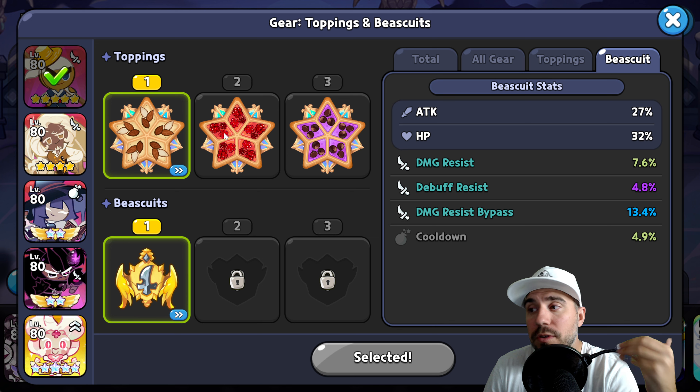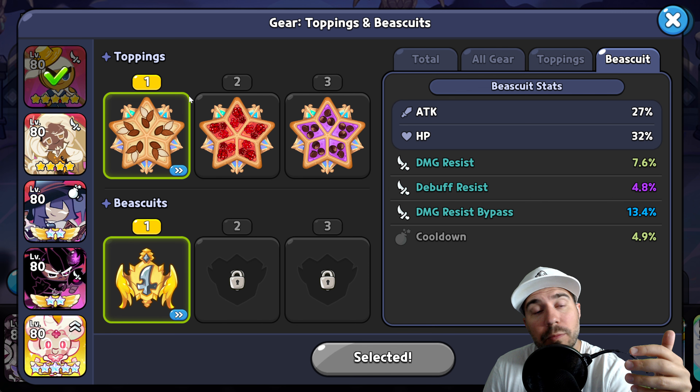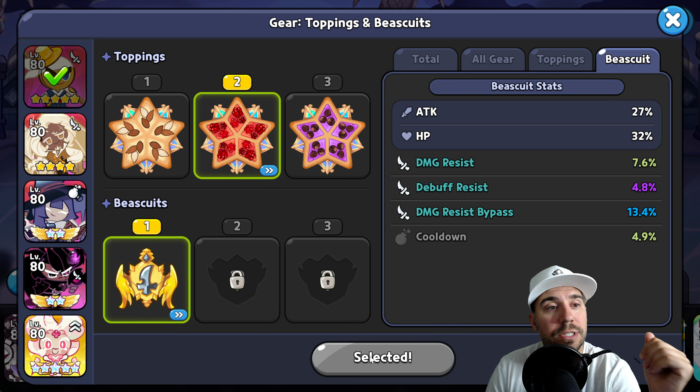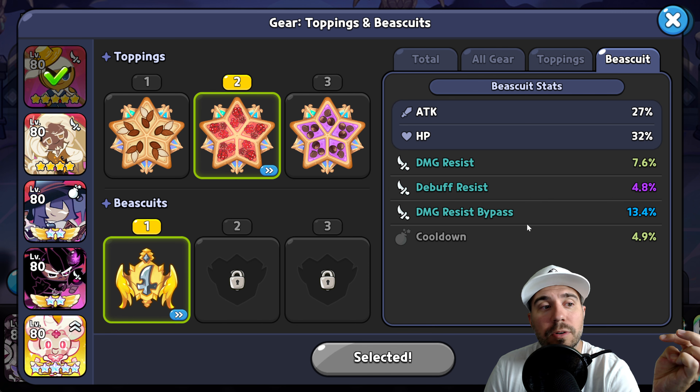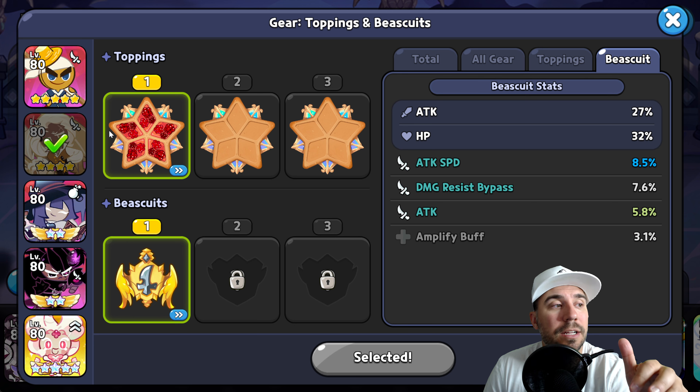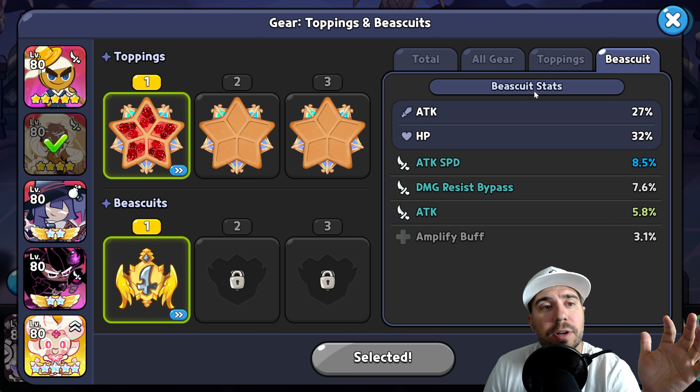Because we're not at level 100, we do want to focus a little more on attack — so the levels do matter and how you're running your team. We're actually going to switch over to attack with this particular cookie. We could also move up our biscuit for more survivability. Damage resist, debuff resist, and cooldown are all options worth considering here.